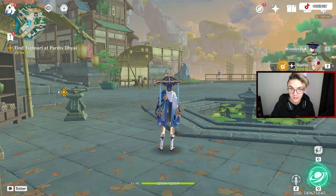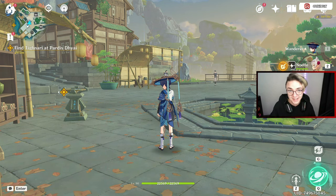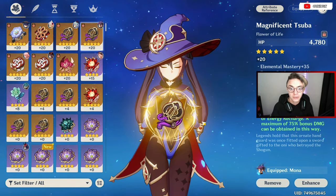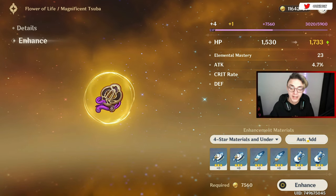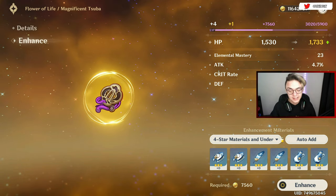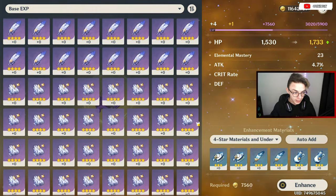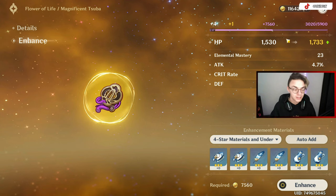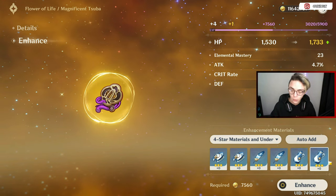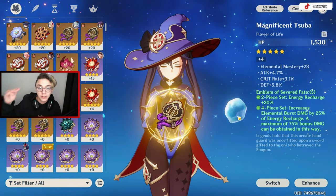The absolute last topic is artifact leveling — I know it's a ton of information, there's lots of RNG, but it's necessary. You level up artifacts by consuming Mora and other artifacts. To level up an artifact, go down to Advanced and you'll see the Auto Add button, which adds a bunch of different artifacts from your collection. I currently have mine set to four-star materials and under since I'm only farming for five-stars, and I have a lot of artifacts because I don't use any four-star ones. Simply add them, click Enhance, it'll use some Mora and continuously level up — gaining plus one level for all these three-star artifacts.